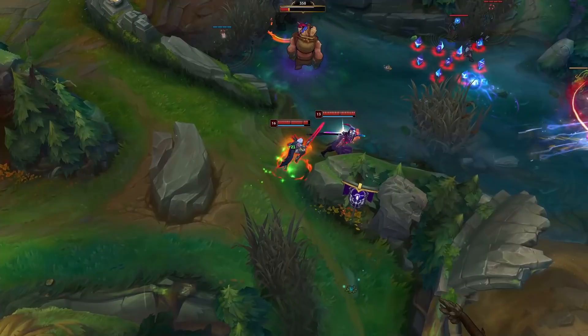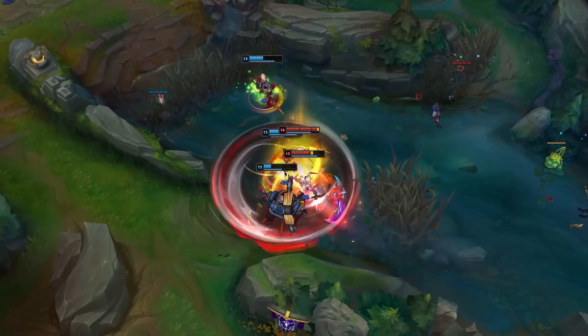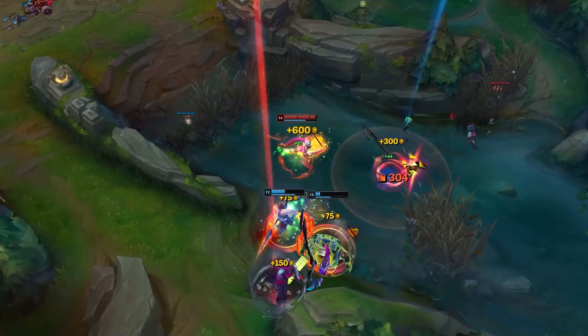Another reason why these matchups are so hard is because your engage length is pretty short. Now, if you get on top of them you'll automatically win, but that's not an easy thing to do. So play back, let them push into you, and use the length of the top lane to your advantage so you can chase them down and have a true all-in.